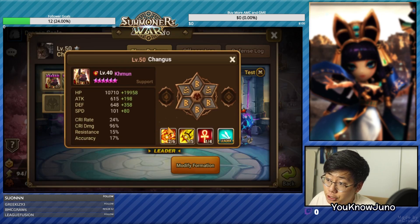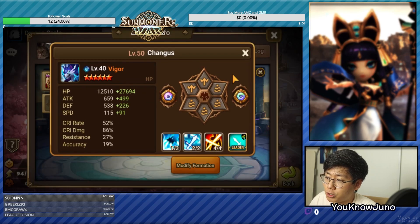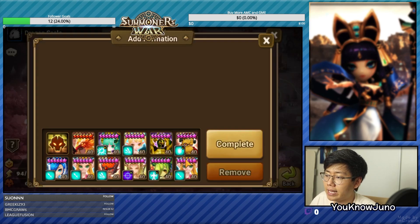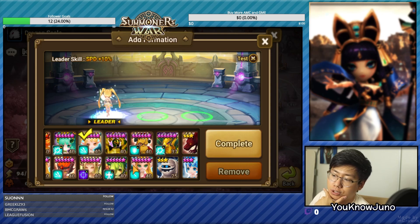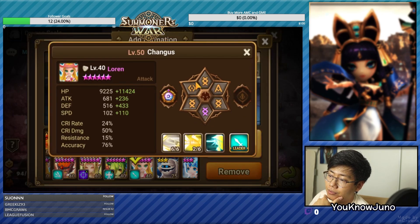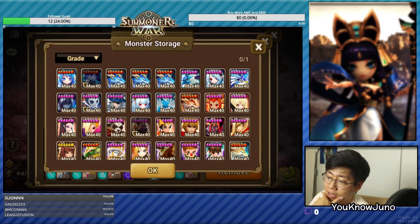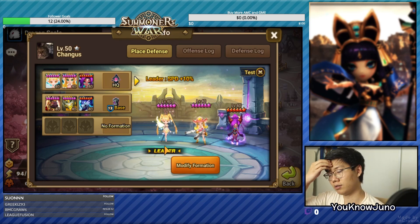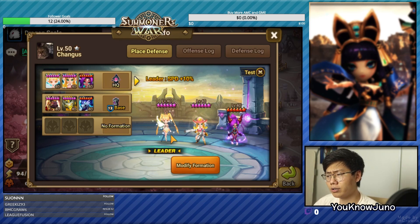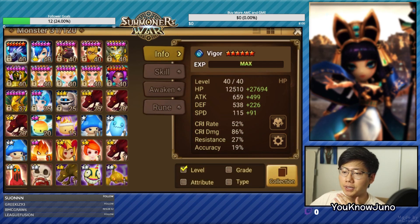I like this and I think he should run this - we're going to see if we can make it better. Let's make one more four star defense. I think one four star defense that actually works well in low level siege is the Fran Loren - we want the Swift Loren - and then Miho. I don't think he can make a Galleon Clara Miho because he doesn't have a Clara. So we're going to do Fran Loren Miho. I'm currently using it and it has a 6-1 victory record. So we will start with these two defenses and see if we can improve them. Let's start with the Khmun Vigor Skogul.